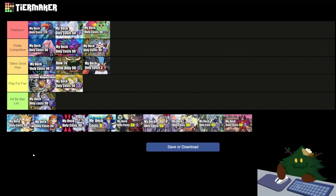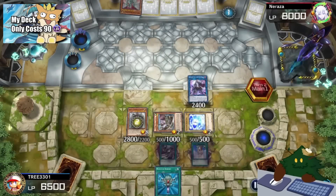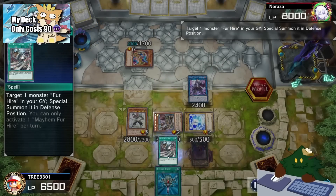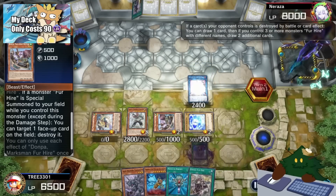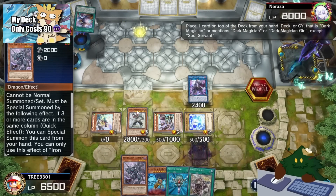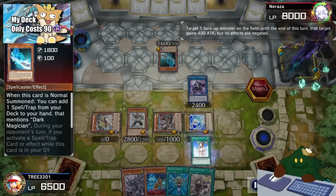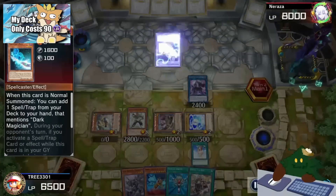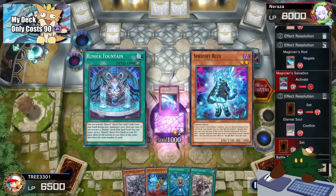Next up we have Fur Hires. I believe Fur Hires belong in the Takes a Good Pilot tier. Fur Hire is indeed a very complicated deck to master. There are lots of different combo lines you can do in Fur Hire, but the payoff is pretty good. Being able to draw three cards on both turns is pretty insane. The deck has lots of recursion, so you can really grind out your opponent that way. If you're looking to invest into Fur Hires, a lot of people play them with Runick and Sprite with a lot of competitive success.